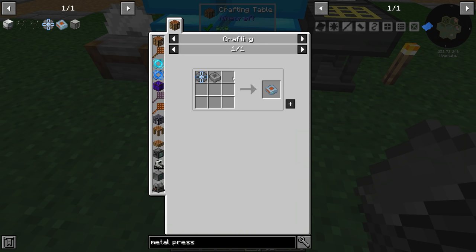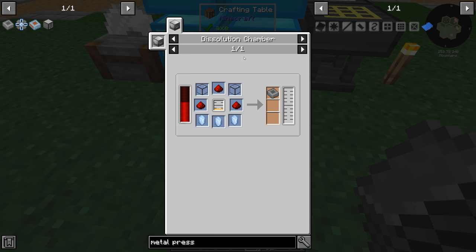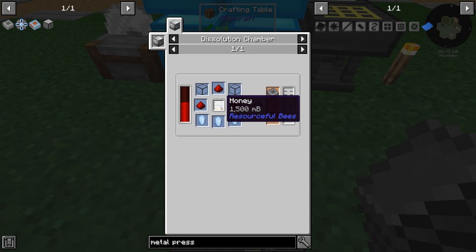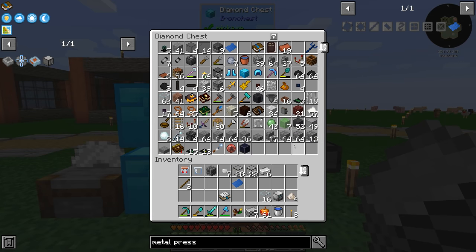Now that we have that, let's bookmark this so I know what I'm looking at. Dissolution chamber with honey makes the ME storage housing. Now we need to get honey out of our centrifuges downstairs so we can use it. Do we have fluid pipes? I assume we do since we were using them for water before.